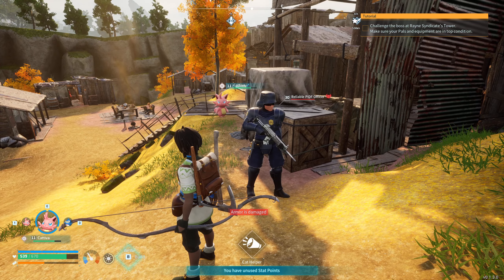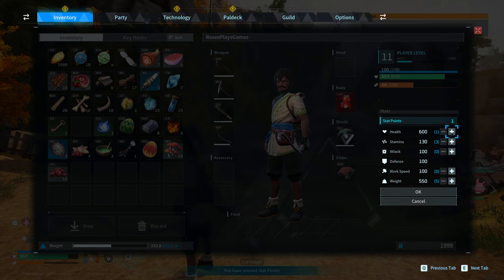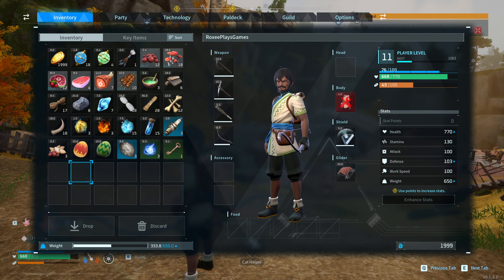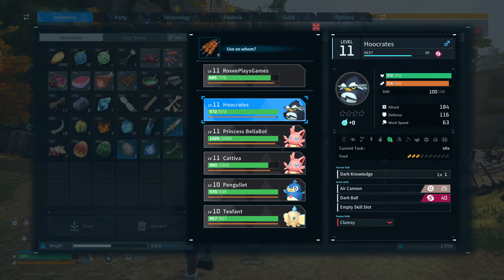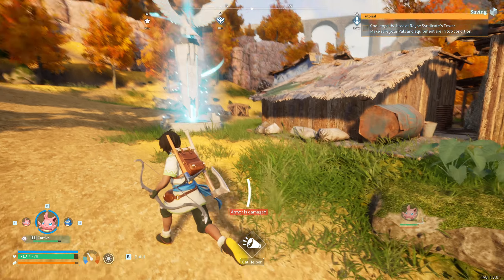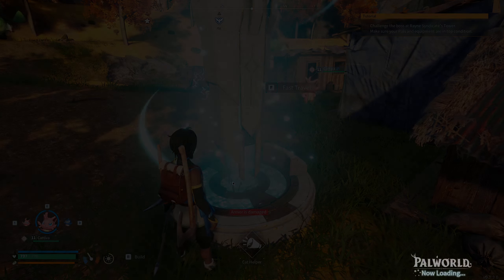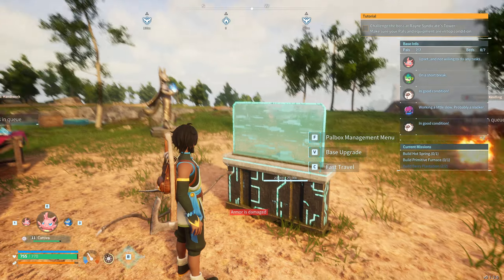There's a reliable PIDF officer — can't talk to you. I've got a point to spend; enhanced points going into health because I'm taking some beatings now that we're going into higher level areas. I need to eat some food. We'll come back here — this is going to be a new adventure. But for now we're going to go back home, get myself sorted out, sort all of my new pets out, and upgrade my base if I get the opportunity.